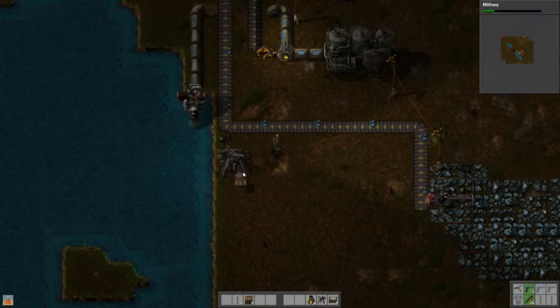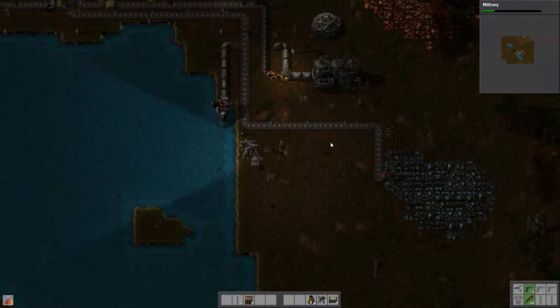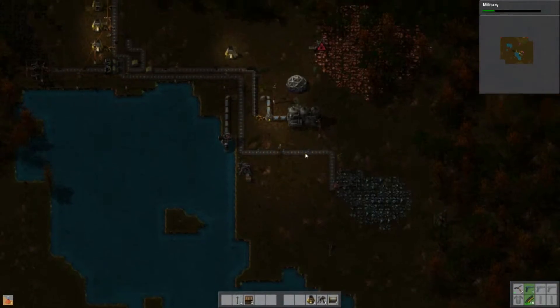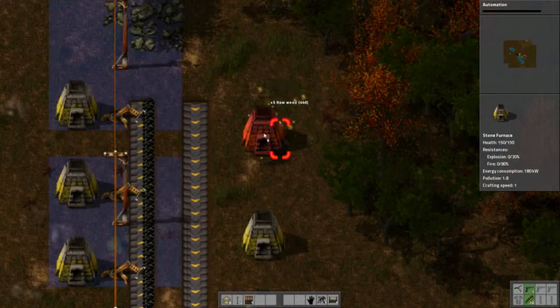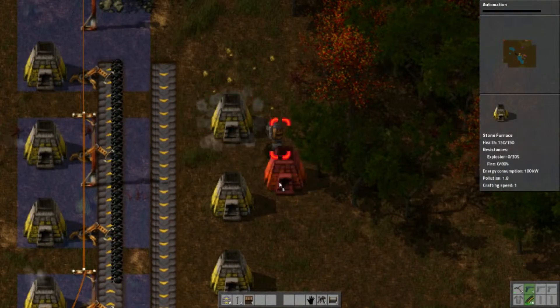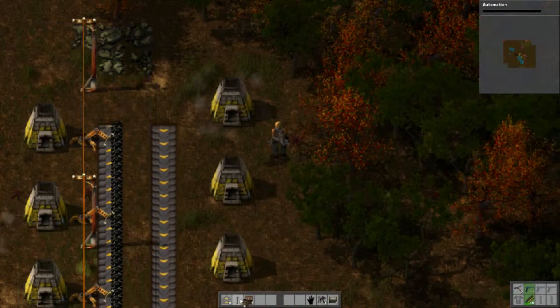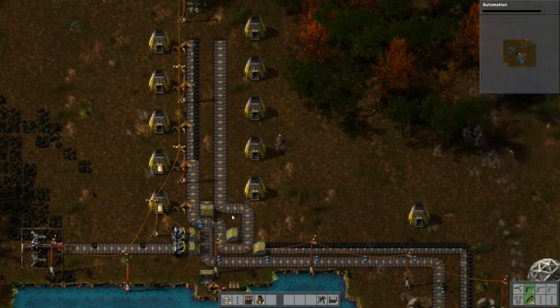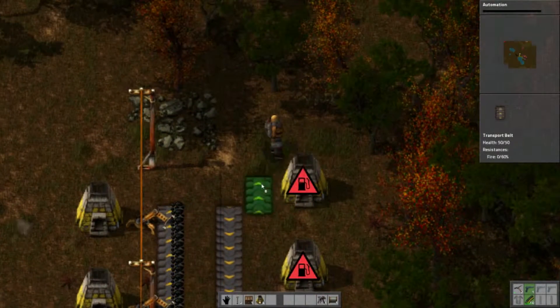I'm just mining that - sorry, that's stone because I'm going to need it. We now have access to military tech, which is good. I'm just tacking in some more - the other half of this really. You can see where I'm going now with the carousel.